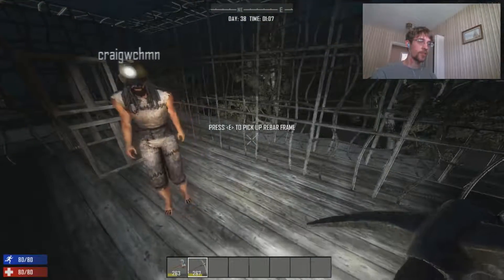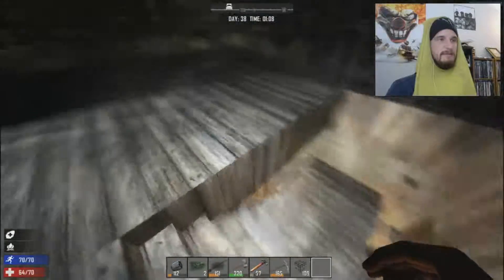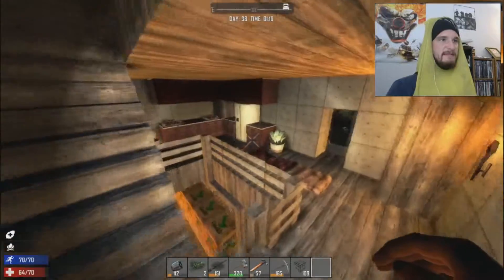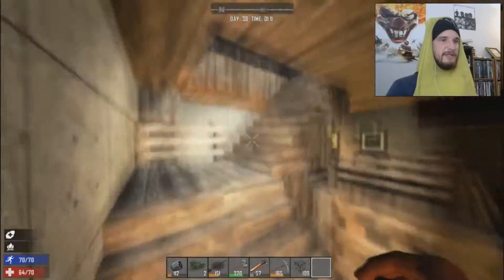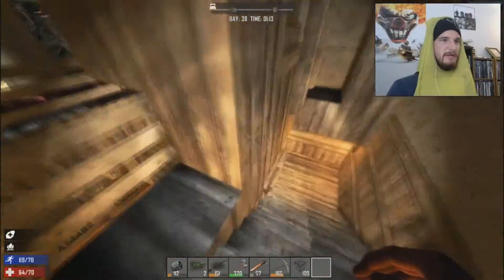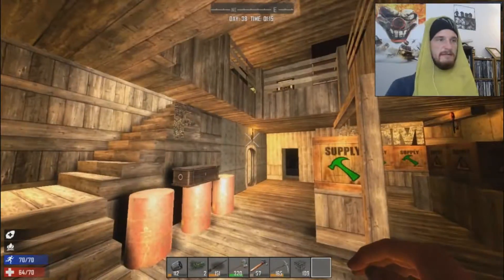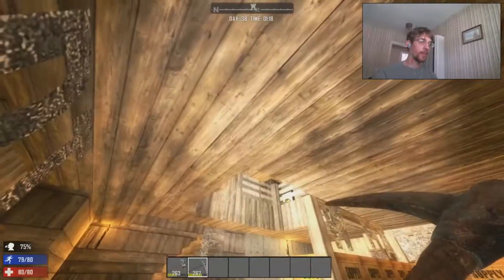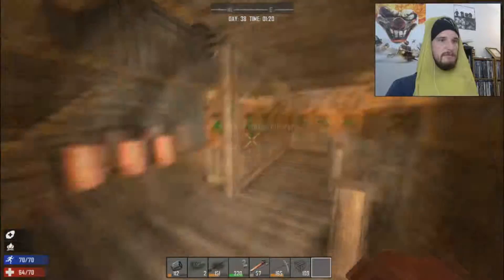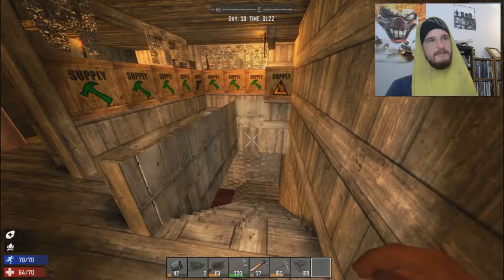The fifth floor on top is going to be a greenhouse. We're planning on having a ladder and a hatch so we can close this place down. Every level we go up gets a little smaller, so the garden up there will be the same size as our bedroom — it's five by five, so 25 total blocks for the garden.